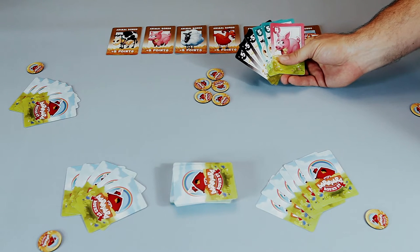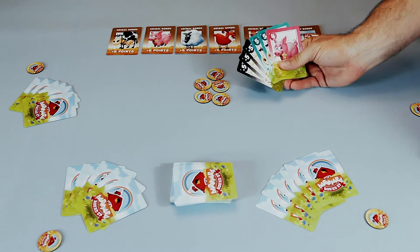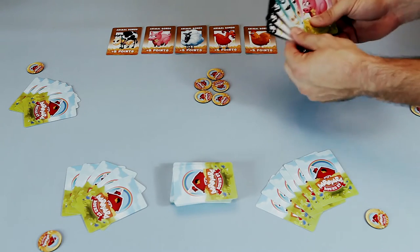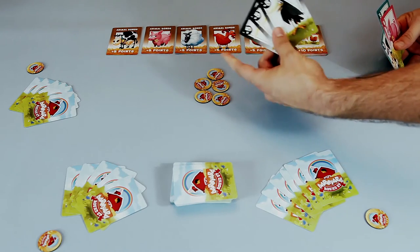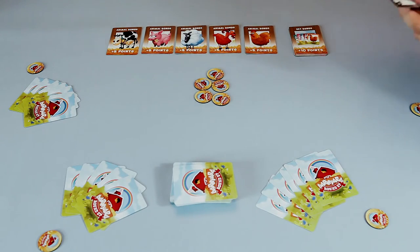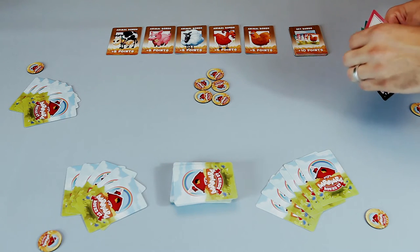All cards passed must match and be the same animal, so they could choose to bluff one, two, or three of an animal. Crows must be bluffed — you cannot pass crows and claim they are crows. You'll see later why that rule comes into play.